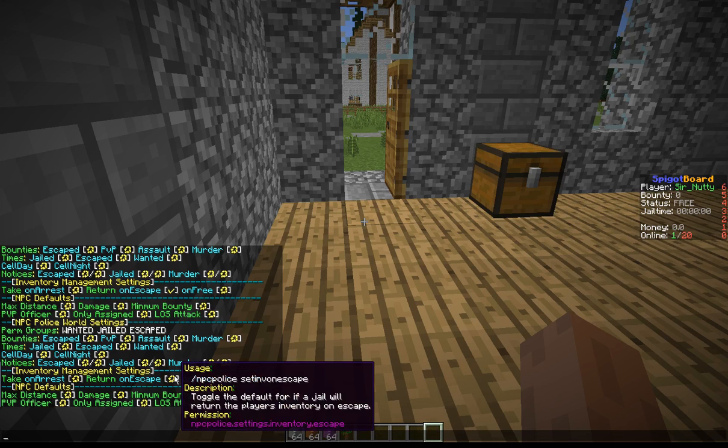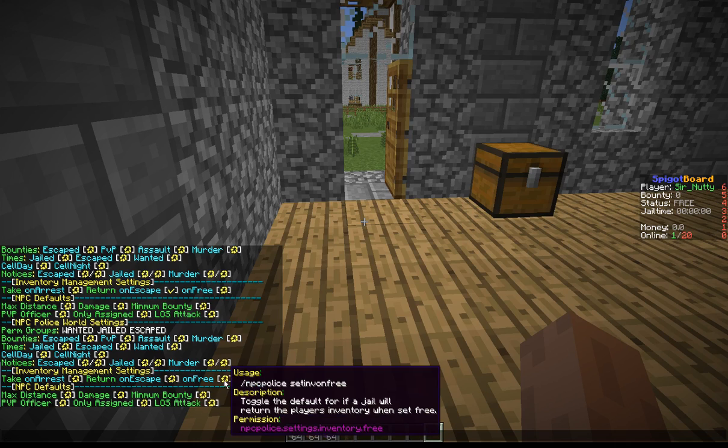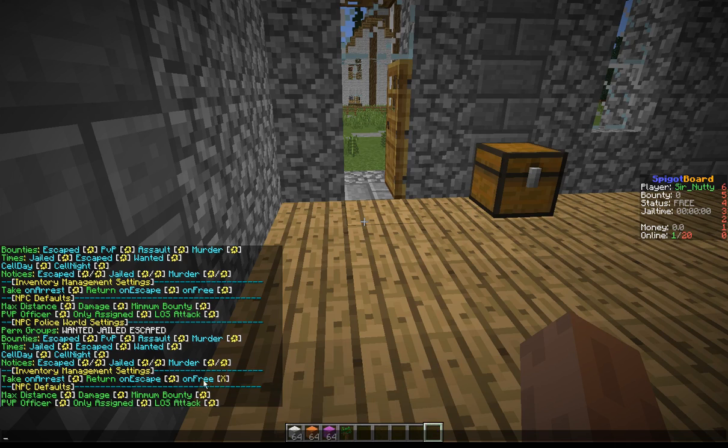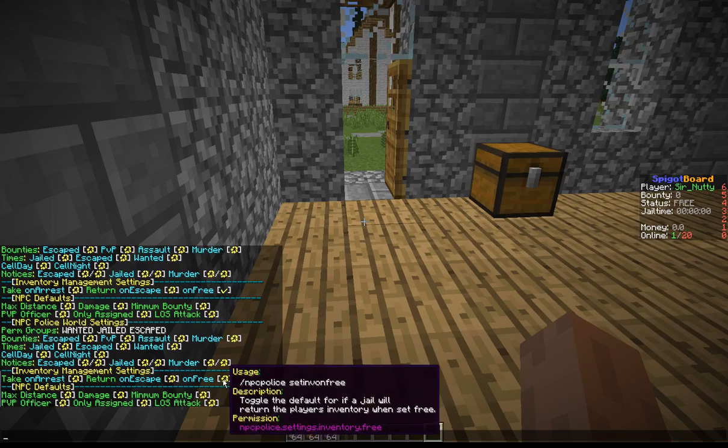I'd probably leave it so they have to go through the whole process to get their stuff back on free. Setting it to X destroys the inventory when they get set to free, kind of like the escape does. And if you set 'On Free' to true — a checkmark — then they will get that inventory back.